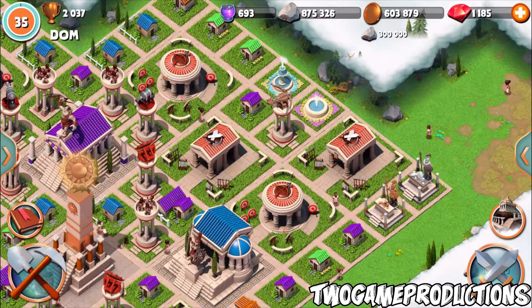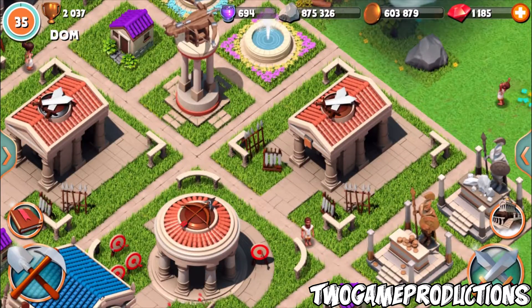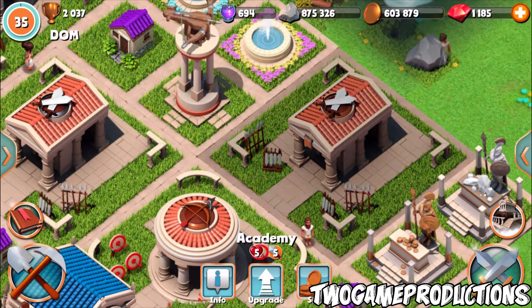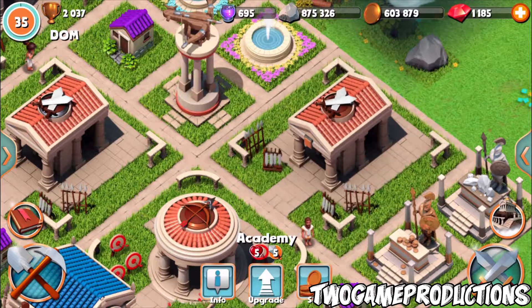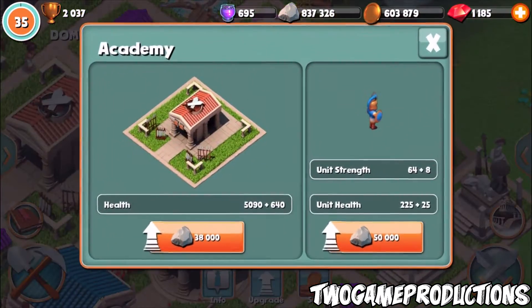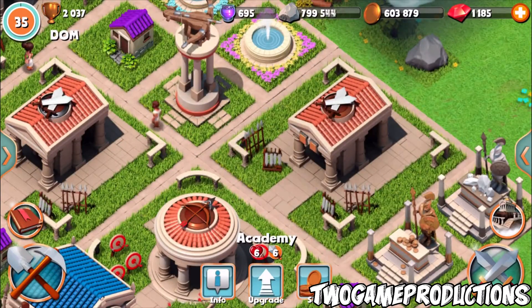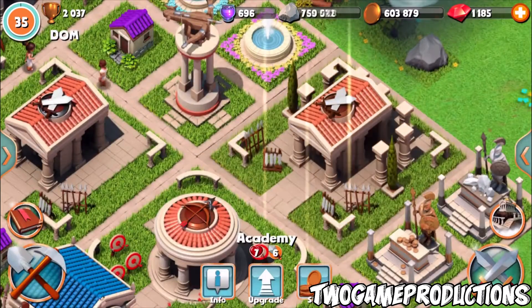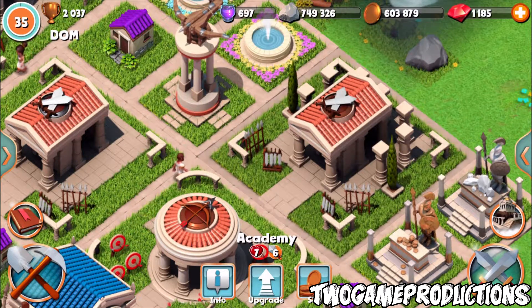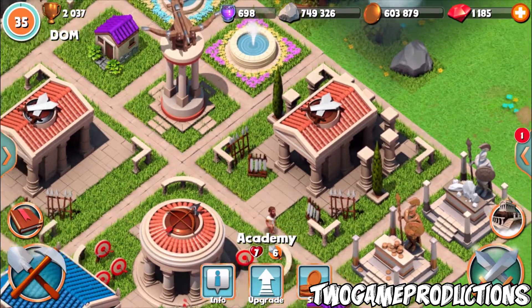As you can see, the Academy has a flag on there — can you see that flag? We're gonna upgrade it and see if the image changes. Boom — there you go! After you get two upgrades on this one, it changes the image. Now you've got the pillars on the side — can you see that? Pillars on this side, no pillars on the other. Pillars, no pillars.